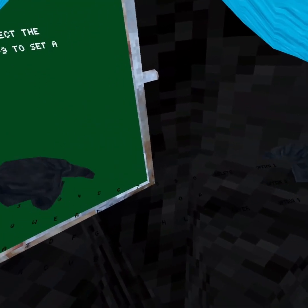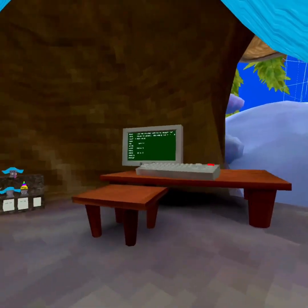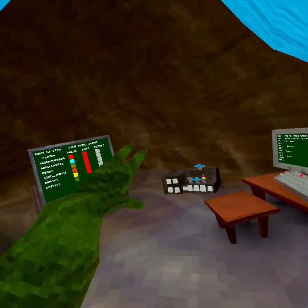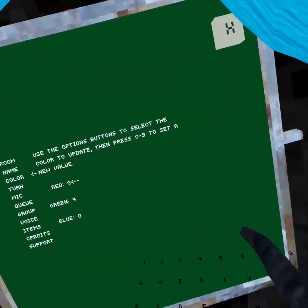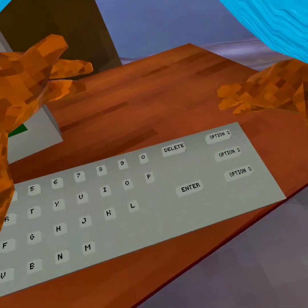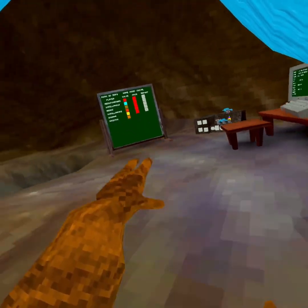Hold your finger between two of the options and spam them — you don't have to spam them too hard. As you can see when I walk around it changes the shade of my color like that. Let me show you again — I'll put it in between two of the numbers and two of the options and kind of span them. Now it's changing my shade of orange like this.